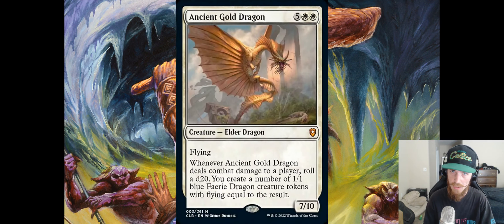First up, we have a cycle of Ancient Dragons — there's one for each color. Each one flies, is an Elder Dragon, and when it hits a player you get an effect based on the number you roll on a d20. I probably won't read every single one of them, but that's what they all do.